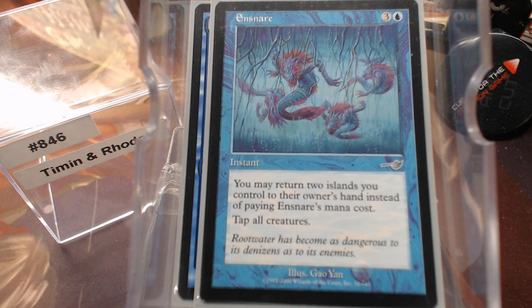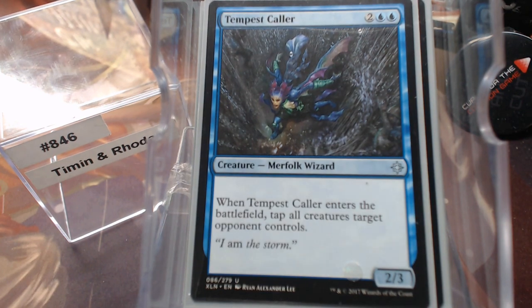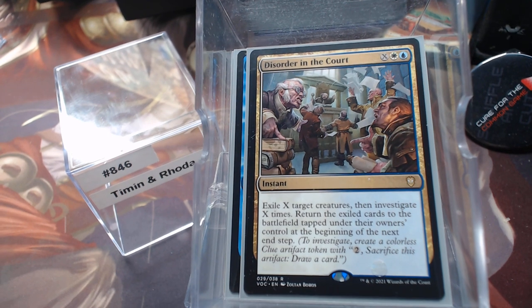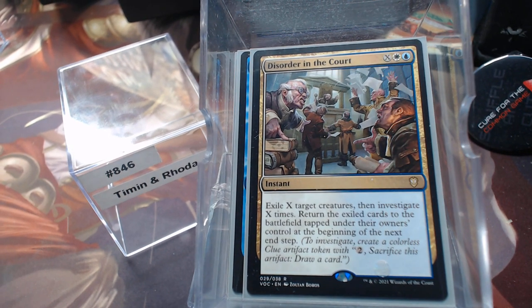Tempest Caller enters the battlefield and taps all target opponent's creatures. We've also got a spell I kind of like: exile X target creatures, investigate X times, then return the exiled cards to the battlefield tapped under their owner's control at the beginning of the next end step. It's an expensive anti-wrath, but you can protect however many things you want. It doesn't say 'creatures you control,' so you can make deals — if you're playing Kingdoms or similar, you can save other people's creatures if it suits you.